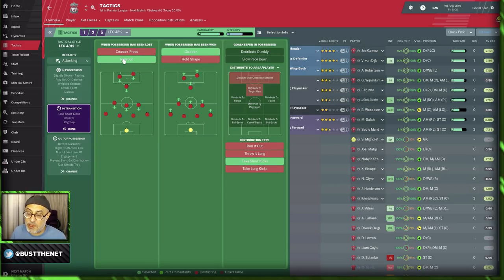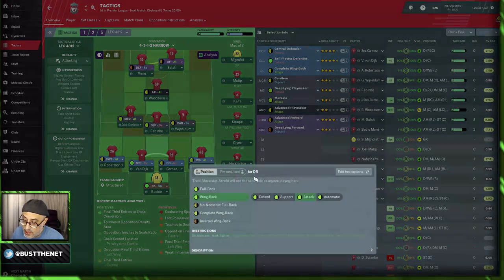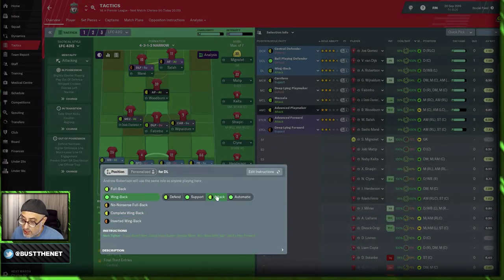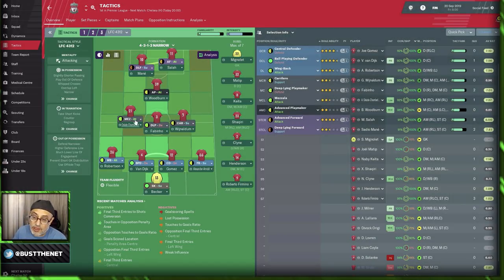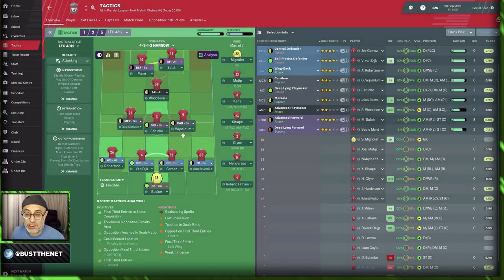With a poorer team, regroup and hit them on the counter. The question is: when you get the ball to the opposite end, do you have enough players getting into the box? In this system, Mazzala is on attack, but with a weaker team like Steady Bridge, this guy would become a fullback on support, the wingback could become a complete wingback or wingback on attack — but that's a very open, risky setup. So I'd go Mazzala on support with a poorer side.